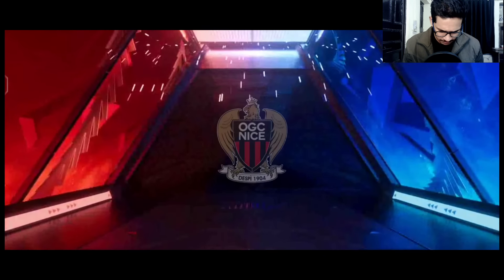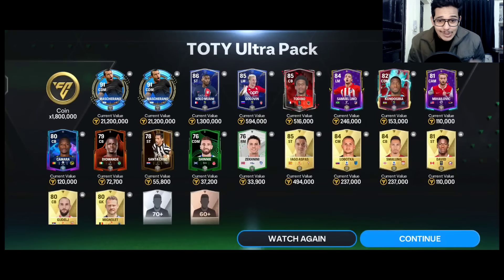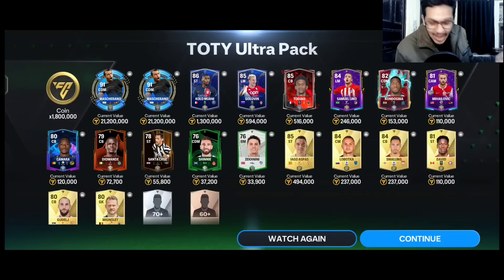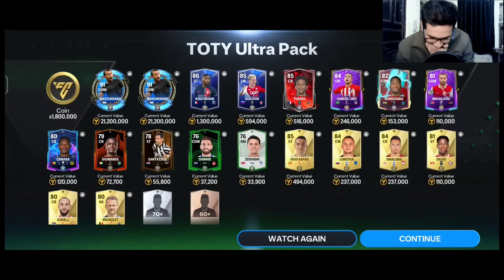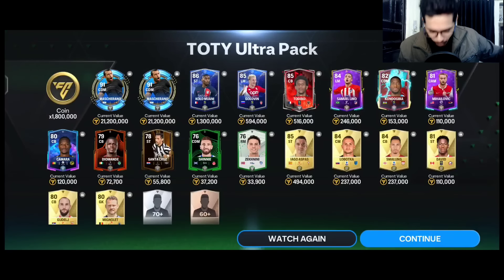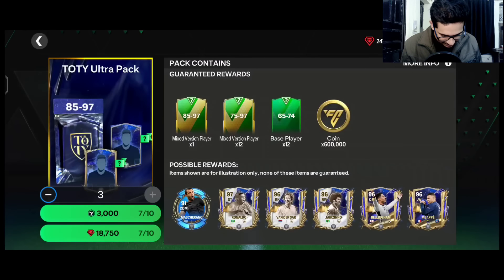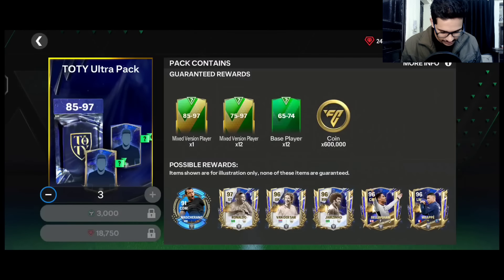85 rated — and we got two Mascheranos! That's my luck. So till now: Stones, Modric, two Mascheranos, Tomori — nice pack luck here. Let's go for opening three at a time again.